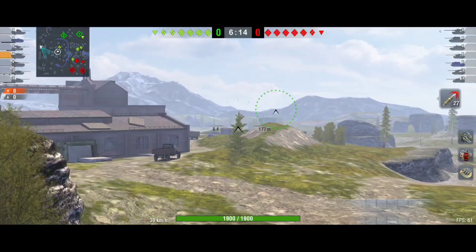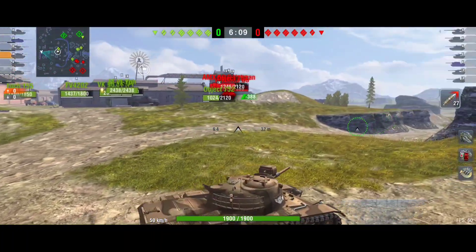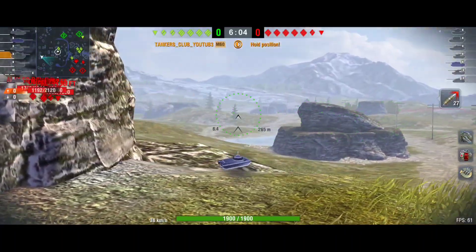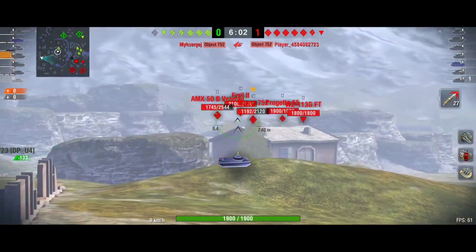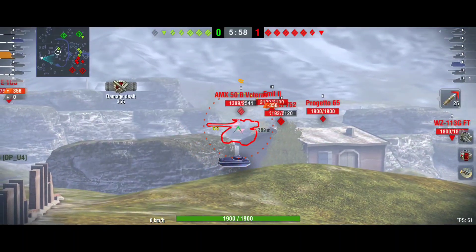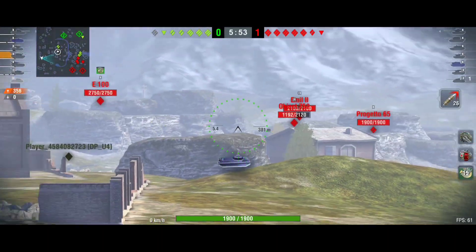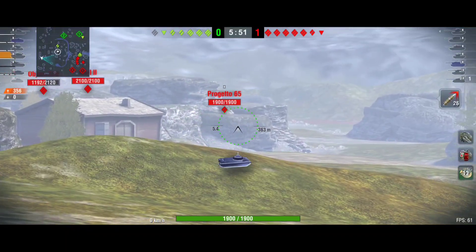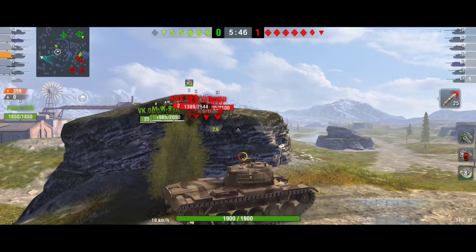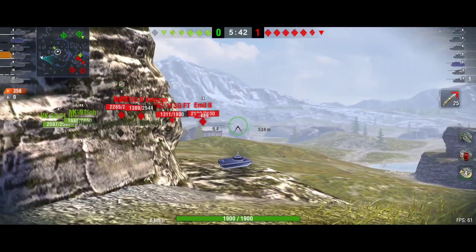Last battle is in Falls Creek. I'm going medium side but nobody's there, so I keep moving — staying there would make me useless. Moving fast to help my team, and this works out well because my heavies are already spotting the enemy heavies. From far away I can sneak my shots in peace from distance.